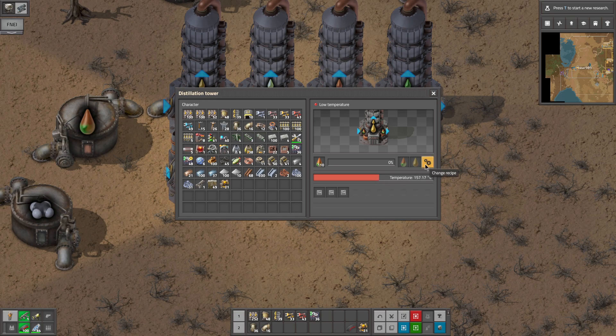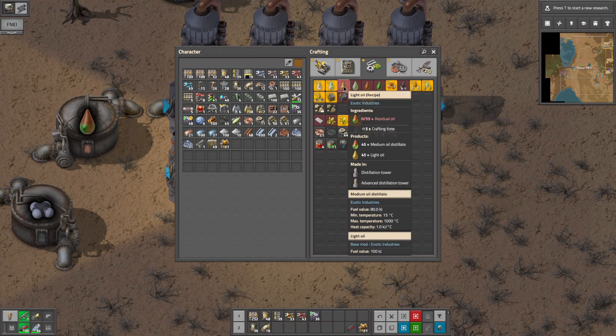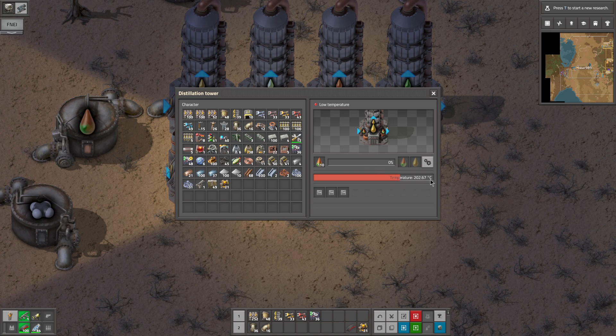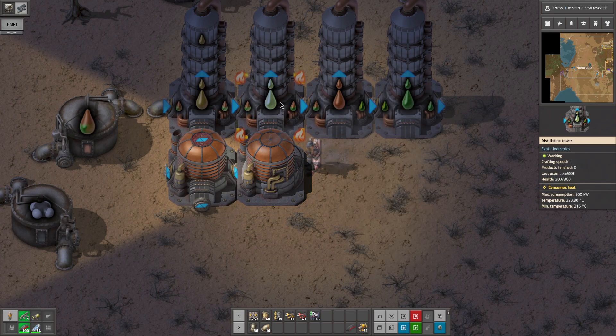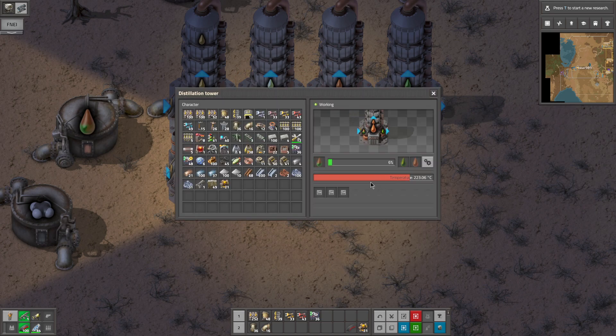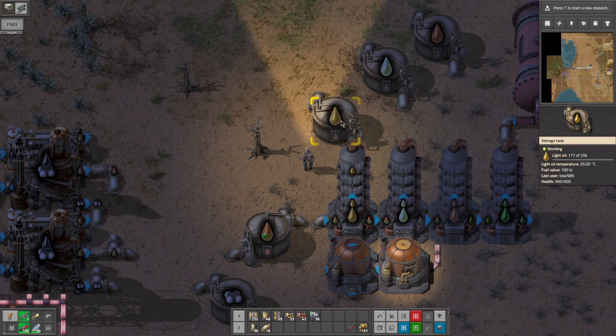So we're at 150. What temperature does this need to be at? It doesn't even say — it says heat minimal temperature 15, max temperature 1000, it doesn't say what it takes to actually run this, but it says low temperature. And there we go — just over 200 and it starts running. That one's running. So it had to hit 220 before it started, and now it's at low temperature.